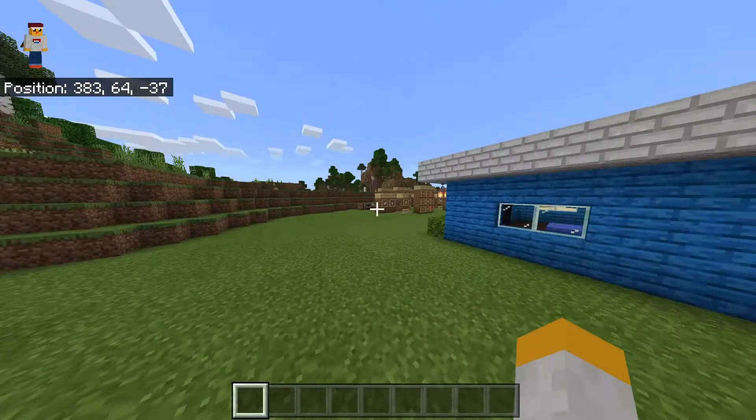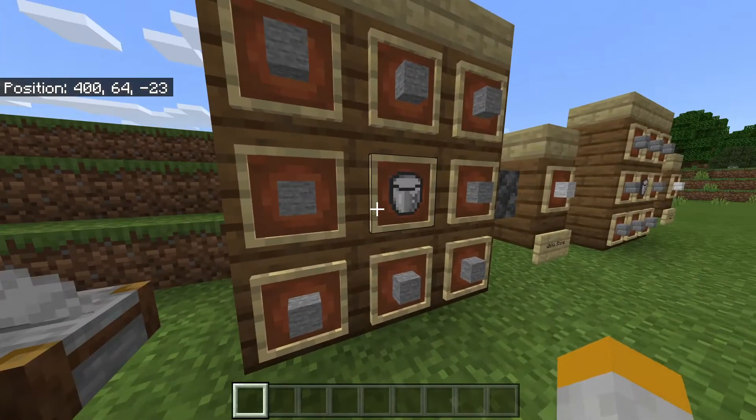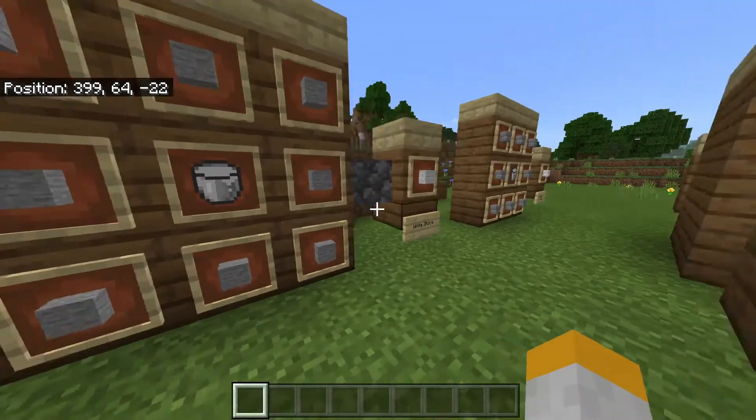And like always, let's go to the recipes. Basically the recipes are always the same, it's just eight blocks surrounding a paint bucket. But with these blocks, you can craft different blocks with another block.